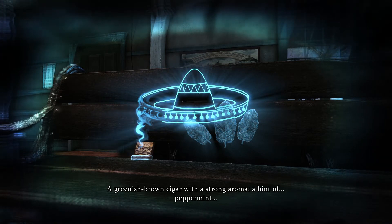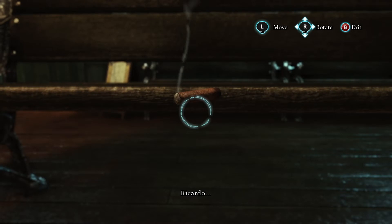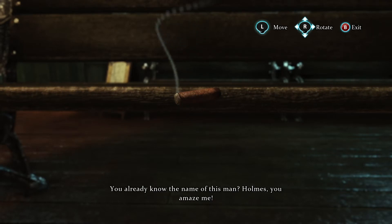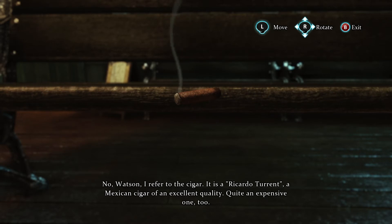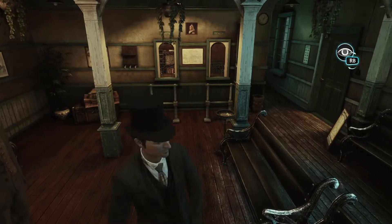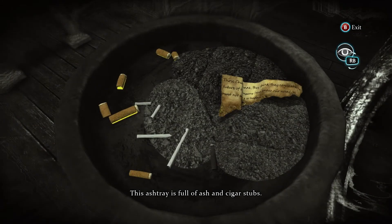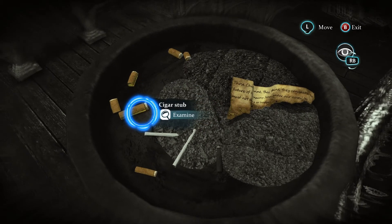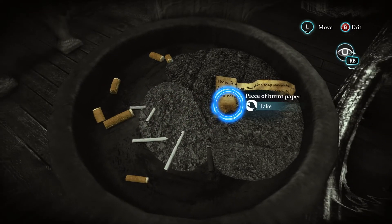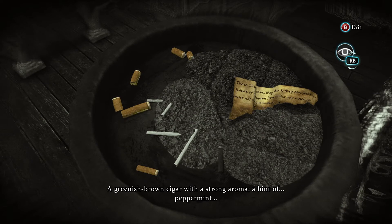I remember — Watson, peppermint! Ricardo — you already know the name of this man? No Watson, I refer to the cigar. It is a recurring talent — a Mexican cigar of excellent quality, quite an expensive one. What's in the ashtray? A piece of burnt paper. It's really going full-out — a greenish-brown cigar with a strong aroma, a hint of peppermint.